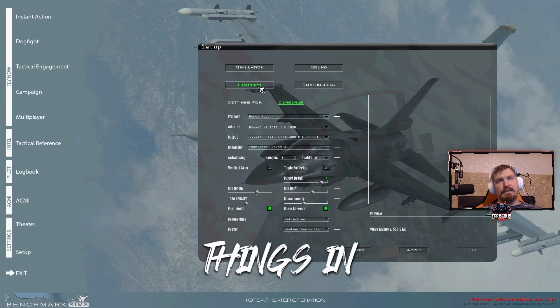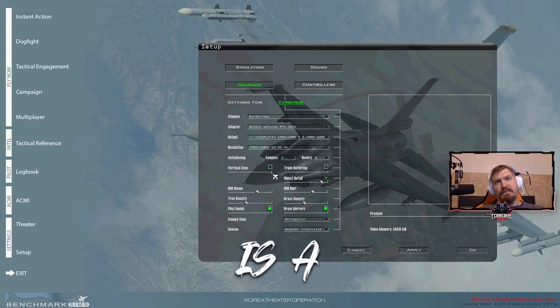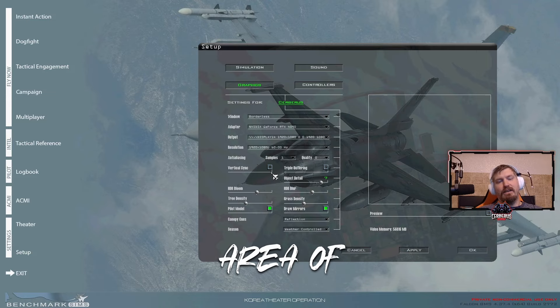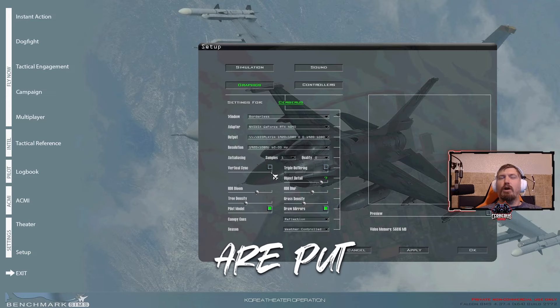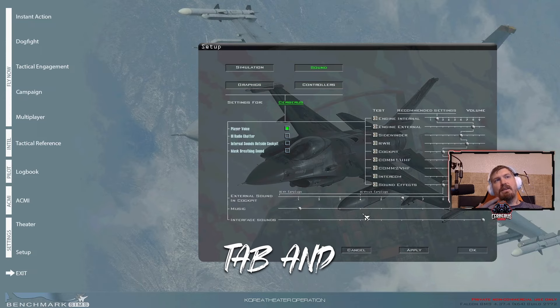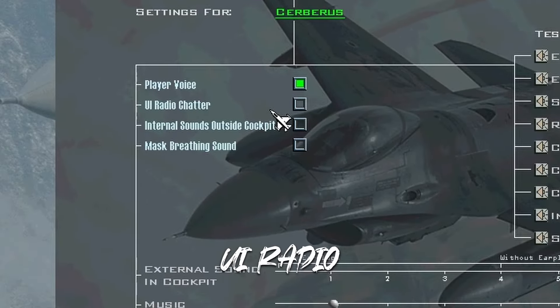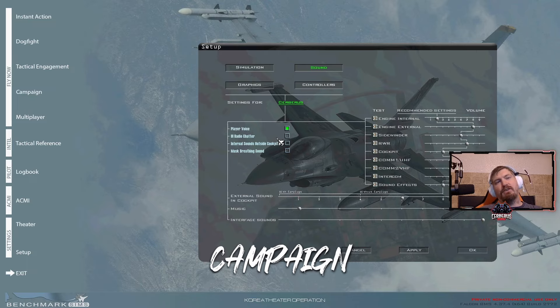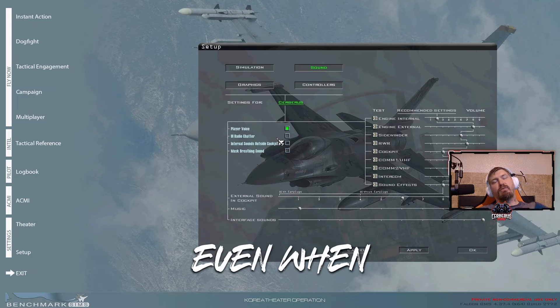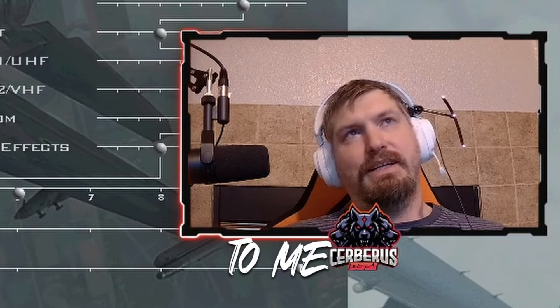What you might want to touch is the graphics tab. Crank up the quality to as good as your computer can handle — this game is a little old, and graphics are an area where people get put off. Do everything you can to make it look good for you. The next tab I mess with the most is sounds. You might want to turn off UI radio chatter — when you go into a campaign you hear all radio conversations even when you're not in the aircraft, which can be really annoying. I also always turn the music down because it's very loud.